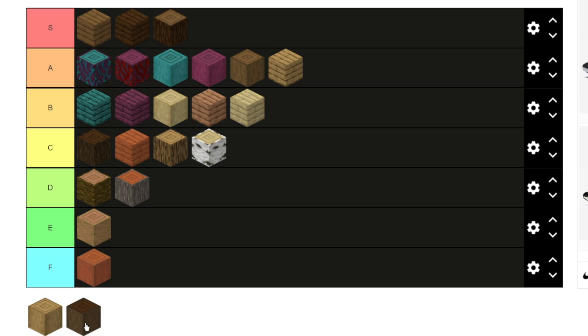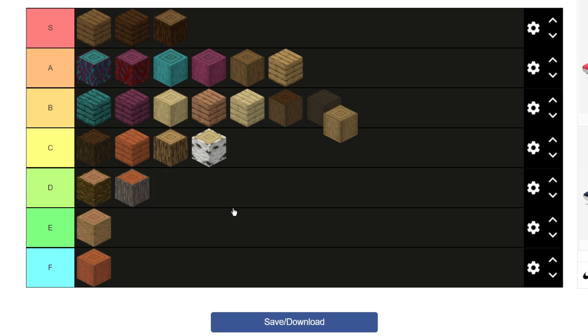Dark oak stripped logs — I feel like these look better than the regular dark oak logs because they don't have all that darkness. So I'm keeping them at the end of B. They don't look as dark as the unstripped dark oak logs, and that's the only reason I don't like those — so stripped dark oak being a tiny bit lighter puts it just a tiny bit better than dark oak logs.